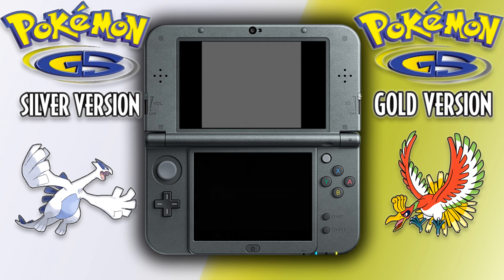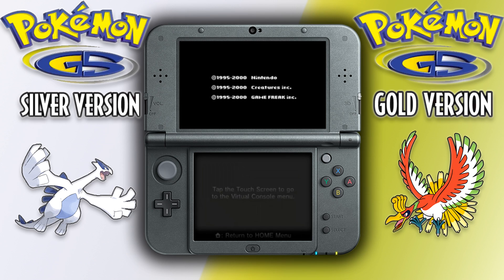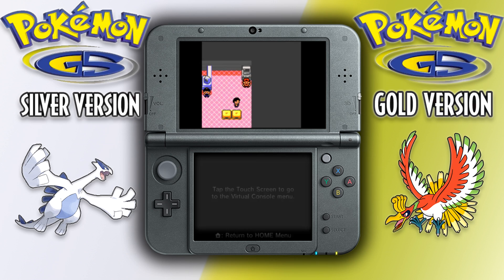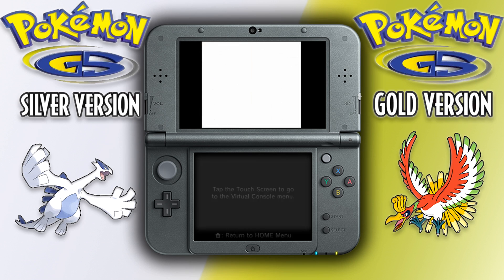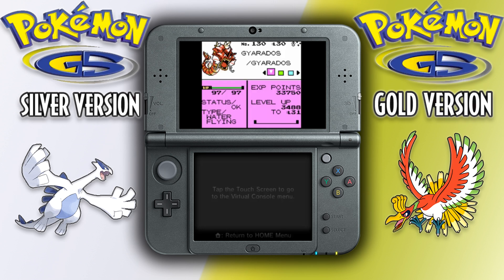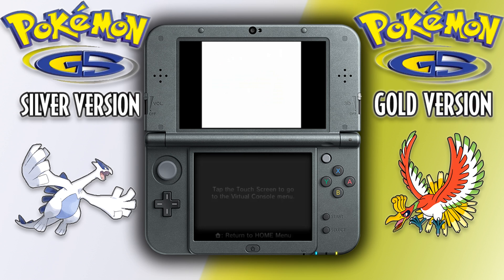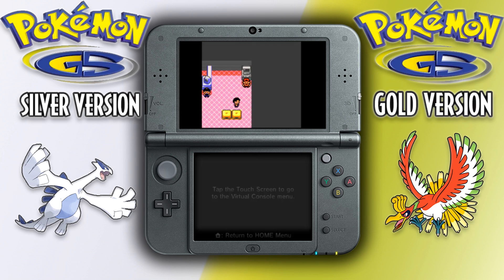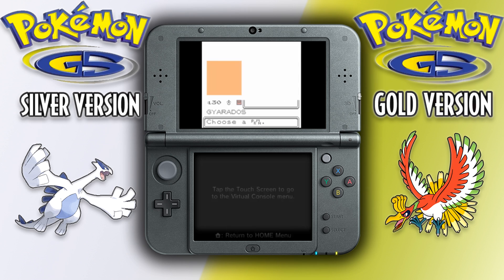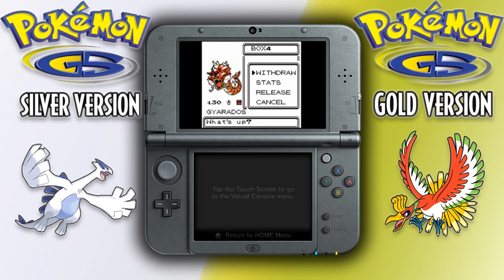Then you're just going to click Restart on the bottom of the screen. It'll restart your game and bring you back to the point when you saved before the PC. So make sure you definitely save before the PC, as that is the most important part. As you can see, we still have our Gyarados with our Master Ball right in our party. Then we'll go into our PC, go to Withdraw, and there you go — we have another Gyarados and another Master Ball.